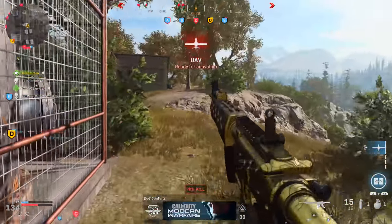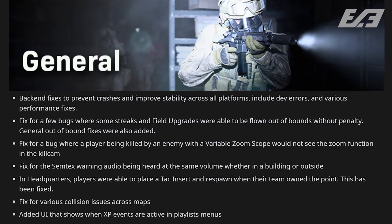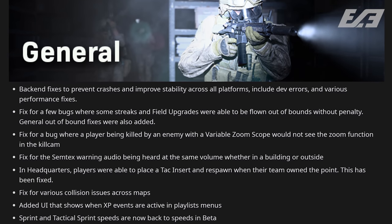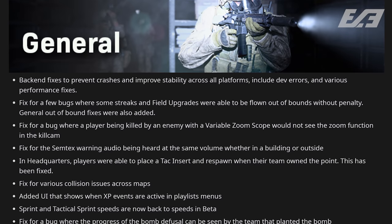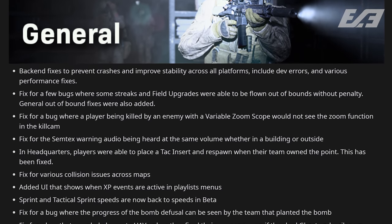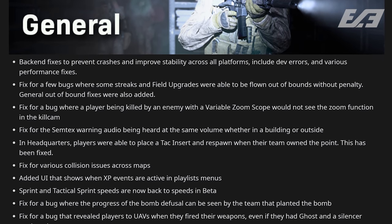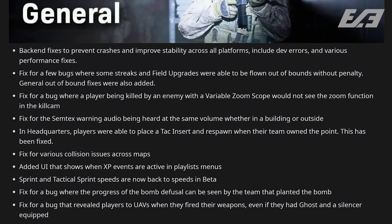There were a ton of back-end fixes for stability to combat crashes. Fixed: bugs with streaks and field upgrades being flown out of bounds without penalty, a bug where players could be killed by an enemy with variable zoom but wouldn't see the zoom function, the Semtex warning audio, and a fix in Headquarters where players could use tac insert to respawn when their team owned the point.